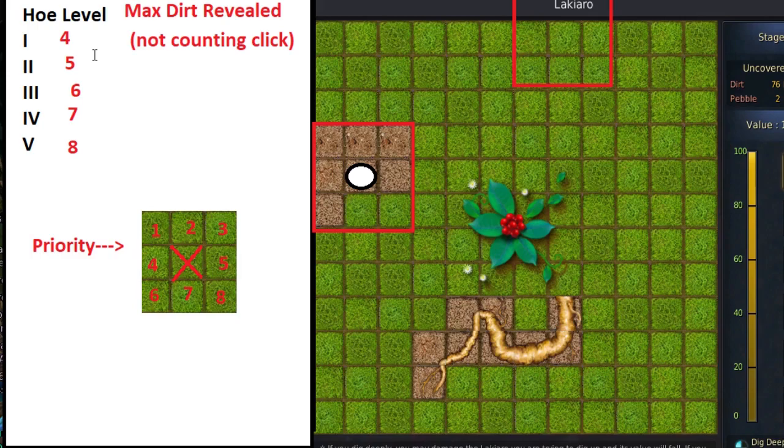All of this happens at the exact same time as your click. The maximum amount of dirt revealed — not counting the click in the very center — with a tet hoe is 7. With a tri hoe I believe it is 6. I believe this is sequential: pry being 4, duo being 5, tri being 6, tet being 7, and pen being 8. An easy way to remember this number is to take whatever tally your hoe has and add 3. For example, a pry is 1 tally, so adding 3 makes it 4 possible dirt spaces revealed, not counting the spot you clicked on.